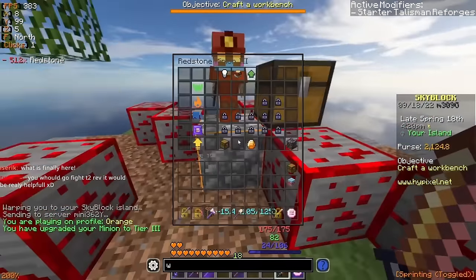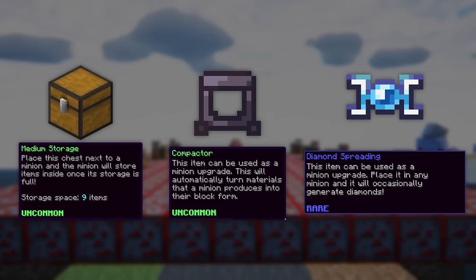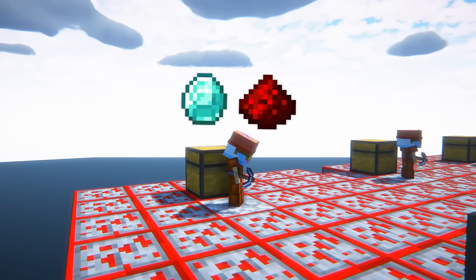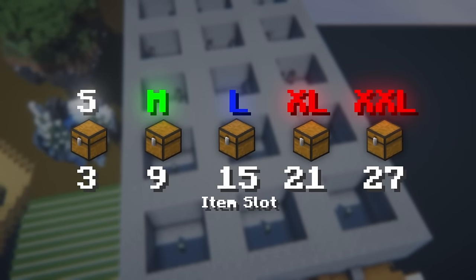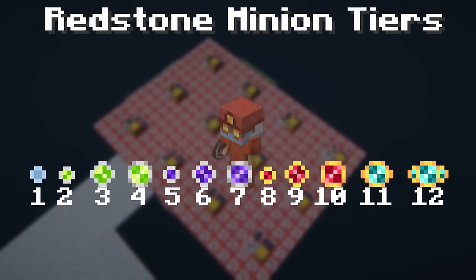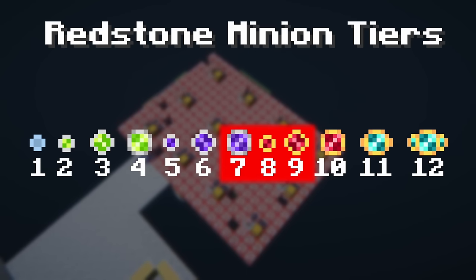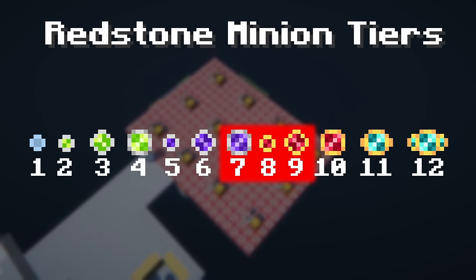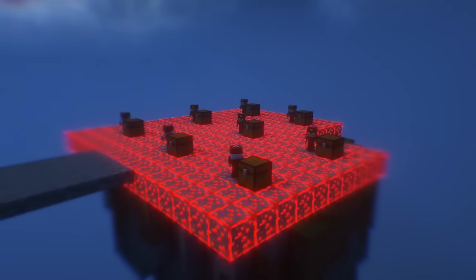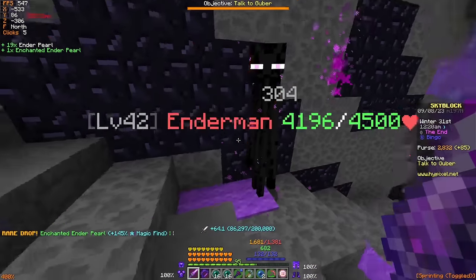When setting up your redstone minions, I highly suggest upgrading them using regular compactors at the very minimum. However, if you invest in some simple minion storages or even diamond spreadings, this is going to help you out even more. Diamond spreadings will make the redstone minions create both diamonds and redstone, so you can level up two different collections at once. The minion storage will help your redstone minions store more resources, and I recommend stopping at a medium storage since anything higher is just going to be too expensive for now. As for the tier, tier 5s will work fine, but you can go as far as tier 7 or tier 9 depending on how fast you want to unlock your collections and how much money you want to put into them.